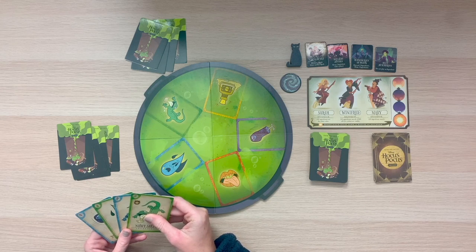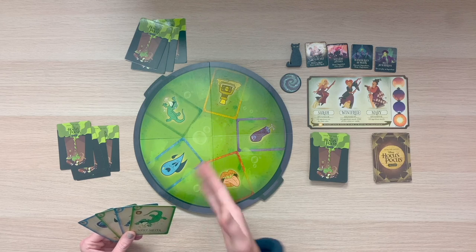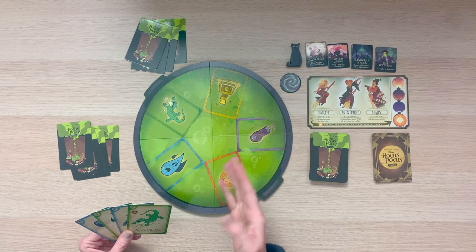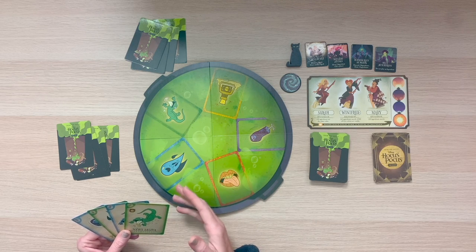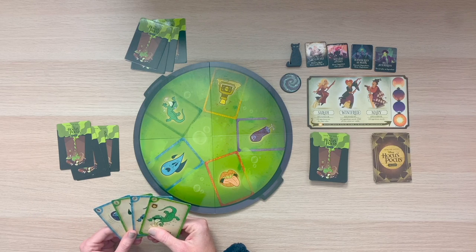Each player may look at their own hand of ingredients cards, but they need to be kept secret from other players. Decide who's going to go first and we're ready to start the game. Hocus Pocus is a cooperative game — all players will work together to try to stun the Sanderson sisters three times in order to win. What makes this cooperative game challenging is that you are restrictive in how open you can be about what cards you have or your goals for the cauldron. So let's go over how a turn works.